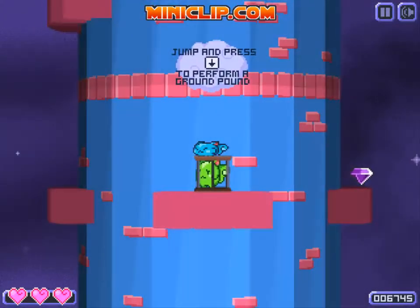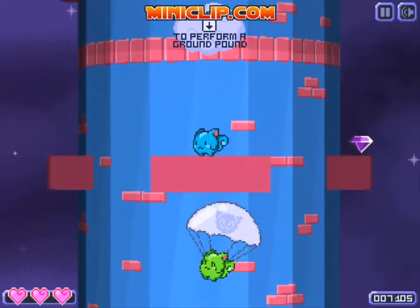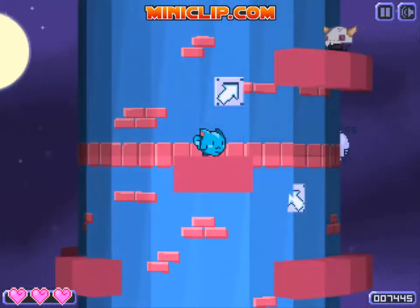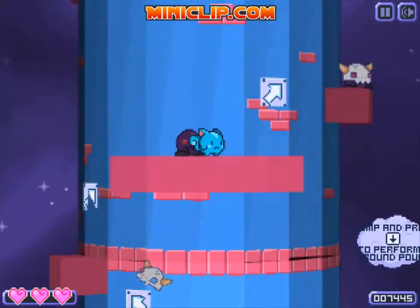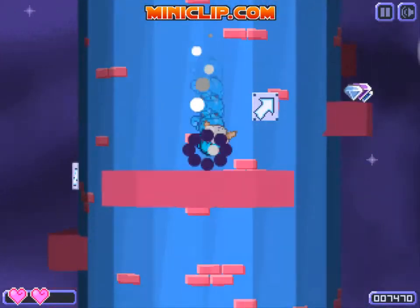You gotta ground pound this thing to release this little buddy here. He parachutes on down — it's kind of cool. He's telling us to go the other way. Let's see if that ground pound really works — yep!